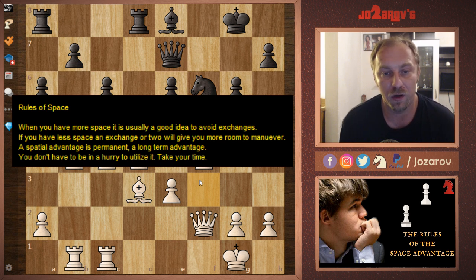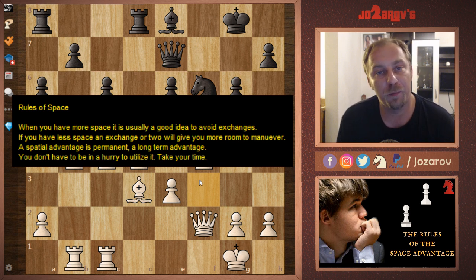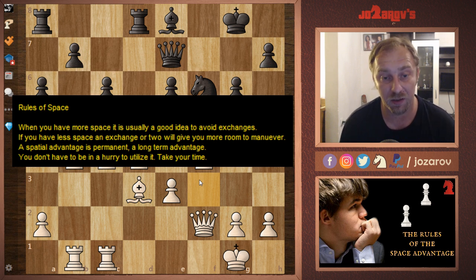Keep the minor pieces on the board, keep the rooks on the board — as many pieces as you can — because we don't want a simplified position. The player who doesn't have the space advantage and is pushed away should try to trade off pieces, as he's the one battling for the draw. There is also a very important principle: you shouldn't rush into attacks; you should be calm and play a patient game.